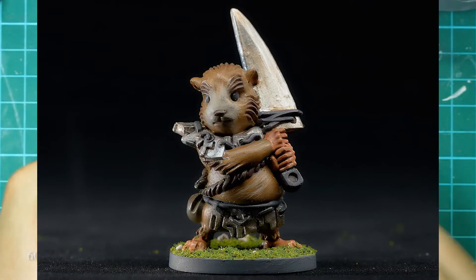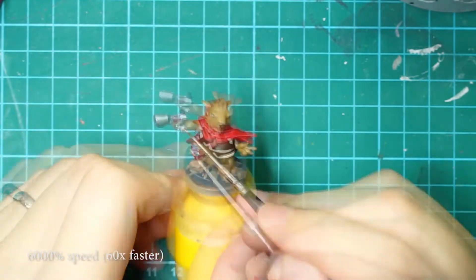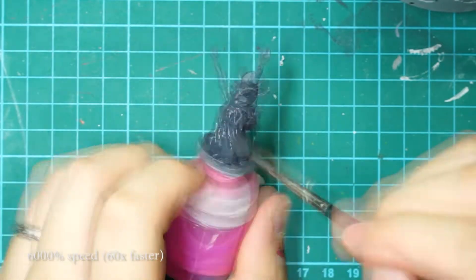Grumple was the largest miniature so I started with him first. The illustration had some sort of gradient going on, so I had to work with some wet blending and dry brushing. I love the fact that he is wielding what I can only assume is a paring knife like a buster sword — that's really cool.